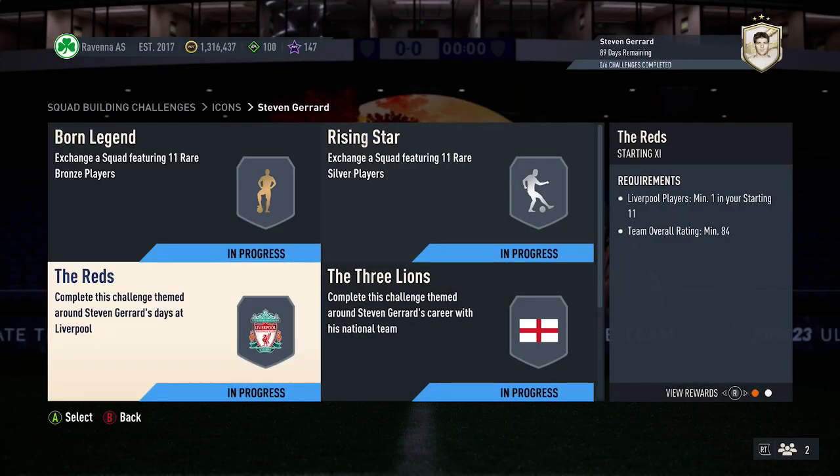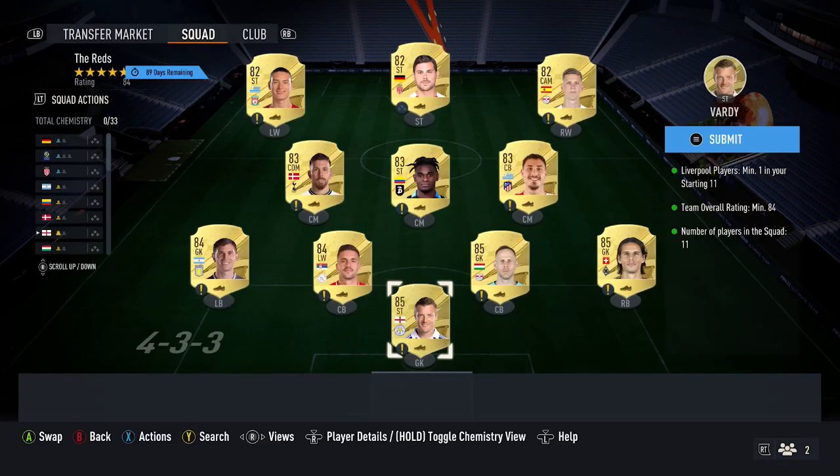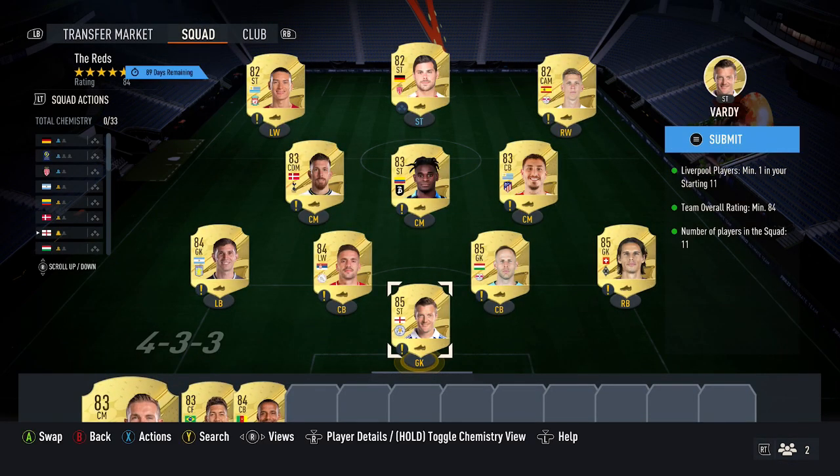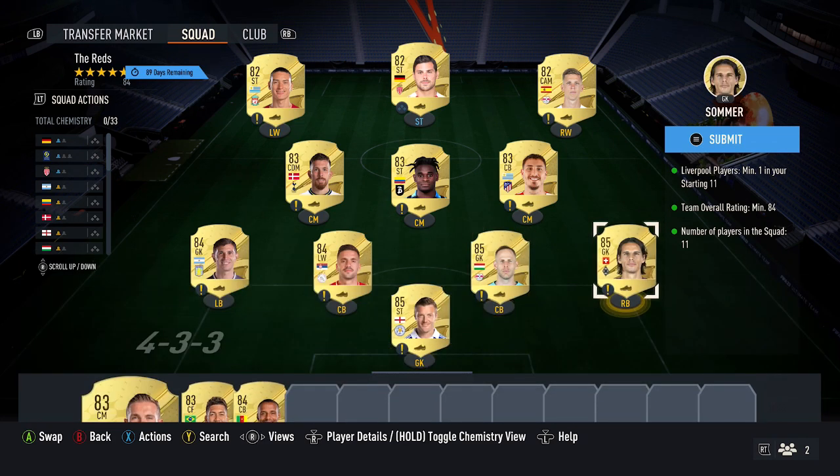Next up, you need one player from Liverpool with an 84 overall rating. This squad at the time of recording currently costs around 34,000 coins. You want to pick up the three cheapest 85-rated cards: Vardy, Golaski, and Sommer — all currently around 7,000 coins each.